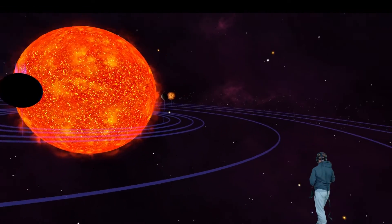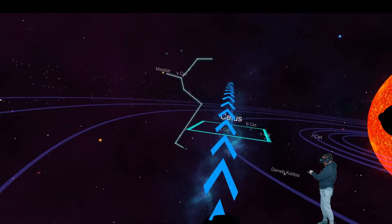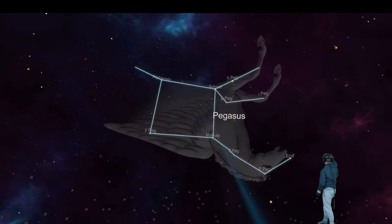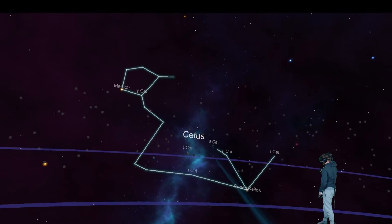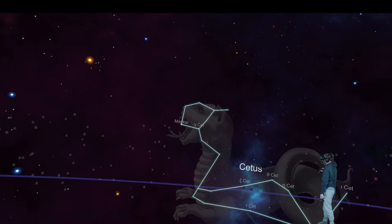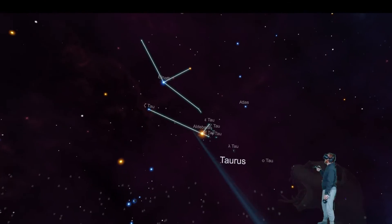It's kind of like Elite Dangerous - going around looking at stars when you explore, except you just get to stand here, look at the solar system, and you get to see all the constellations and the names, which is pretty cool because I don't know most of these constellations. Pegasus? Hell yeah. I don't even know what that is - that's like a snake-dog hybrid I guess.